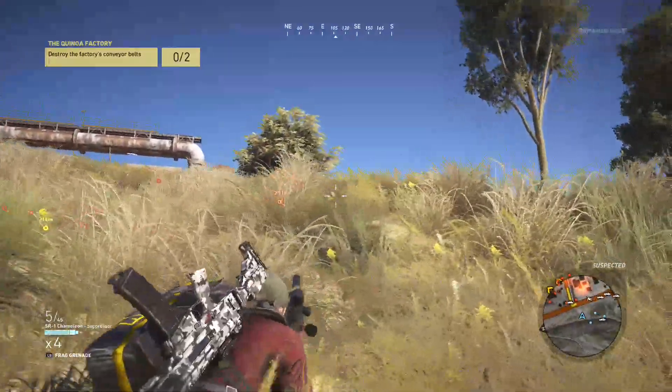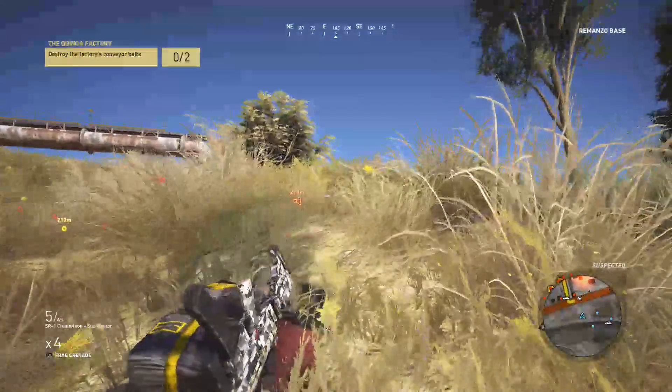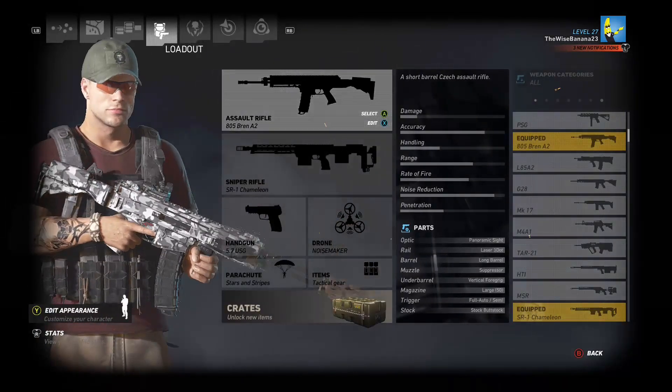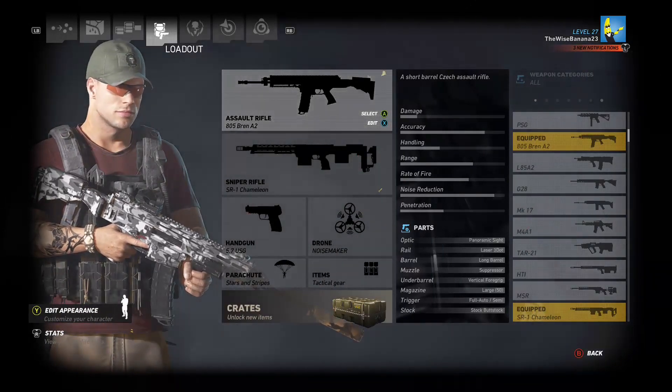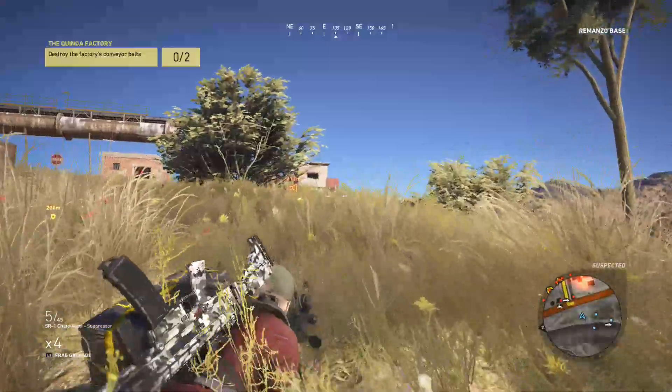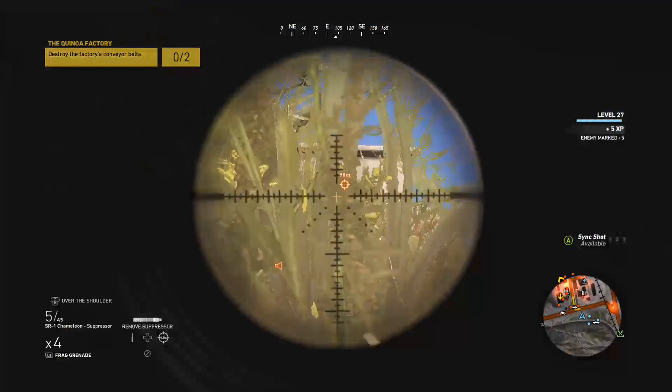Get down before they see you. Okay, they almost saw me. Also, I equipped a new gun — I'm just checking out different guns. It's the 805 Bren A2. I don't know if that's based off a gun in real life or if it's actually the name of a gun in real life.